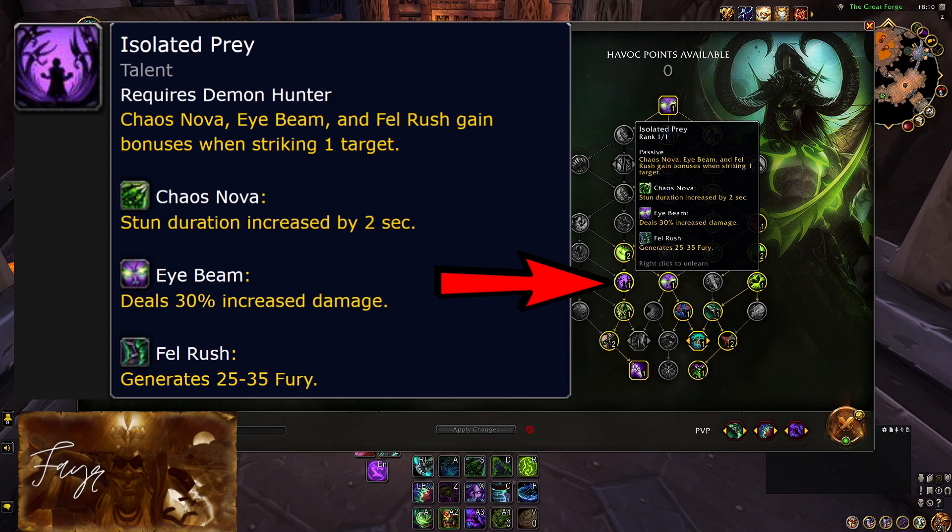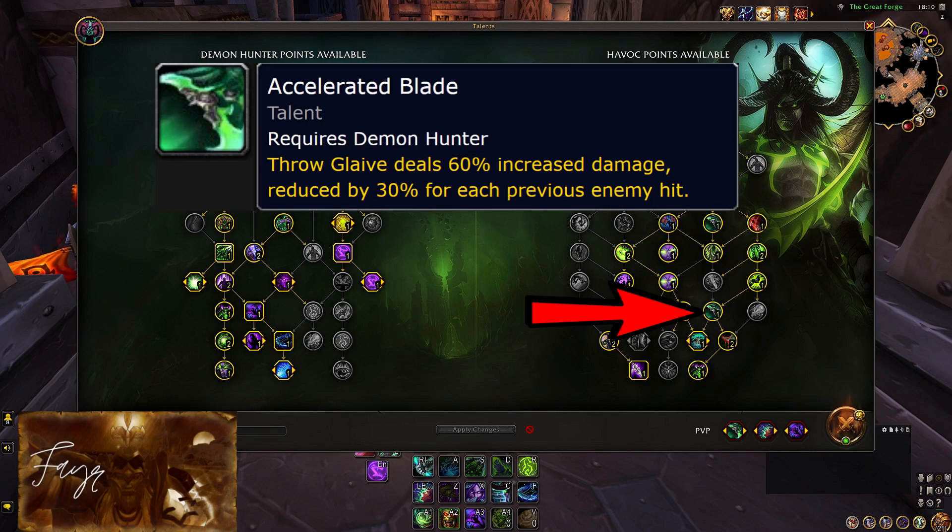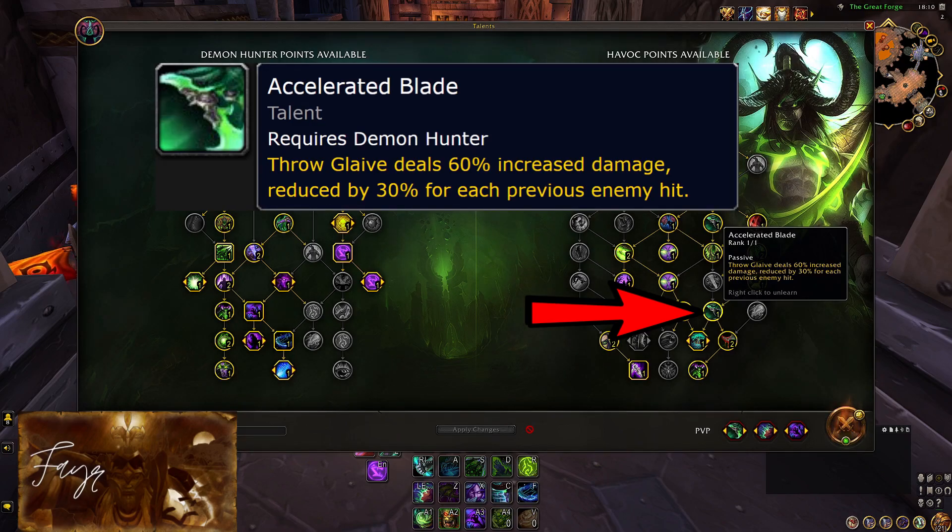This talent will take some getting used to — you will have to learn how to aim all 3 of these abilities in order to hit only 1 target. It will be often impossible, but don't worry about it. As you get used to it, when the opportunity arises, you will start being able to identify when you can use this to its full potential. Our Solrand now does a lot more single target damage to the first enemy hit, having been buffed from 20% to 60%. Demon Hunter was doing good damage, but not being able to pressure the kill target enough as its damage was too spread out. With this change, we have taken a step in the right direction, and by playing around Eyebeam's powerful damage bursts, we should be way scarier to the kill target now.